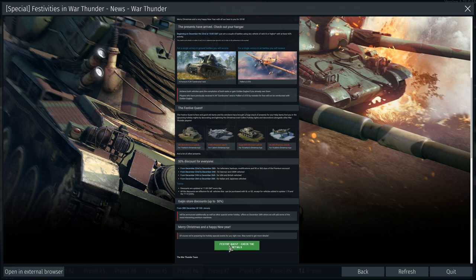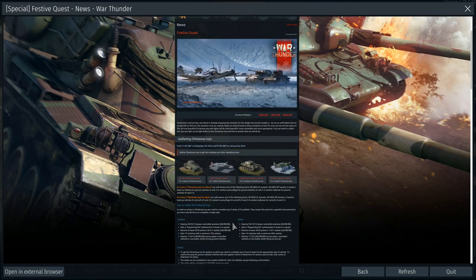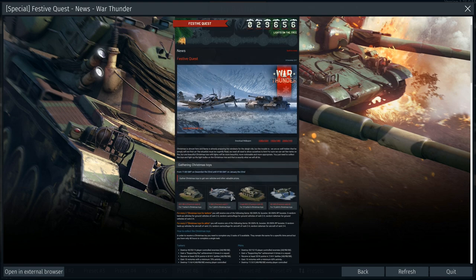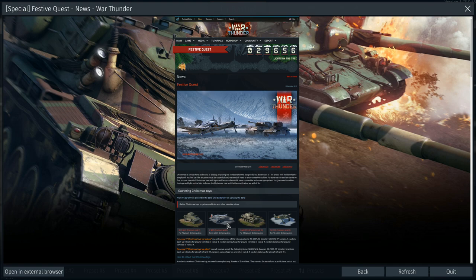If you click on the festival event page, it also takes you to a bigger page that explains it more. You do these quests and get Christmas toy tokens. They grant 77% RB boosters for seven battles for one Christmas toy. It looks like it started on December 22nd and goes to January 22nd. You earn Christmas toys by doing these quests — for seven pilot toys you can get the P-40C, and for ground players you can get the armored vehicle. For 13 you can get the German M10, or for pilots you can get the NC-900.